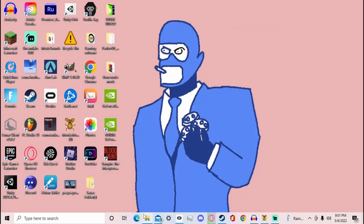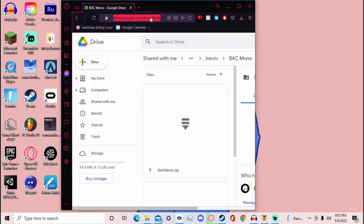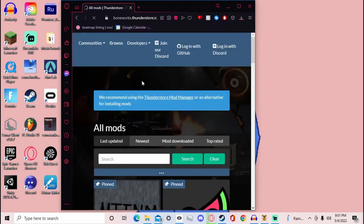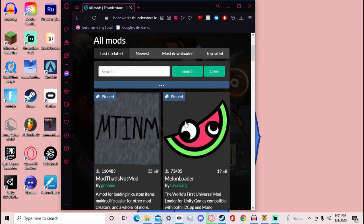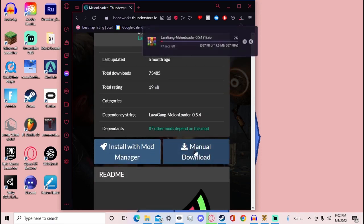The first thing you want to do is go over to boneworks.thunderstore.io. I already have the mod so I'm not going to install it again, but basically you get MelonLoader and do a manual download. Keep in mind you have to have WinRAR in order for this to work — you might be able to use 7-Zip but I'd highly recommend WinRAR.